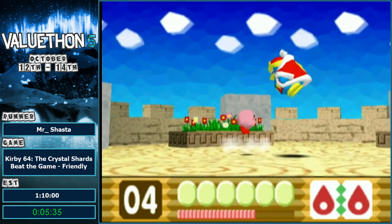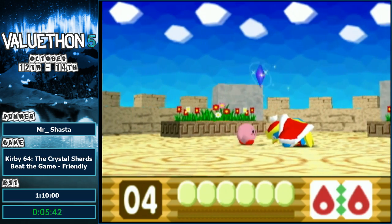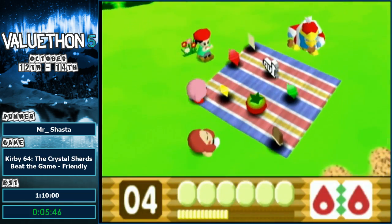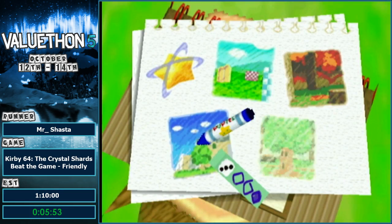Here's Deedee, once again getting possessed by Dark Matter. One way you know that — you don't see it in the fight here because I kill him so quickly — but he opens up his stomach and it has teeth there, and starts shooting stuff at you. That's why I know he's possessed. Deedee can't do that. Usually stuff goes into his stomach, not comes out of it.